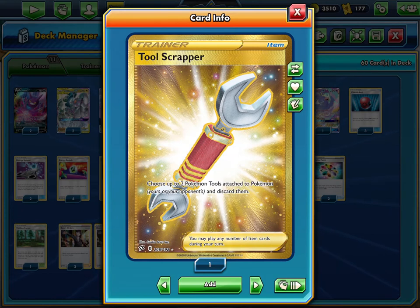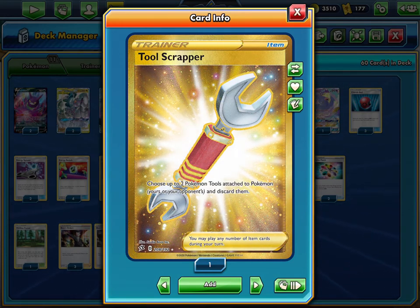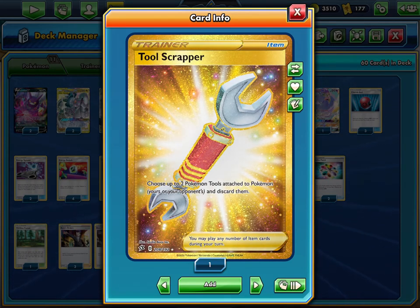Tool Scrapper is very important for getting rid of tools. I was worried about the Lucmetal matchup — they're probably going to have Metal Goggles and Full Metal Wall, which resists and reduces ADP's damage. But if you use Tool Scrapper you'll be able to one-shot them, which will be very good for the game and will probably let you win.